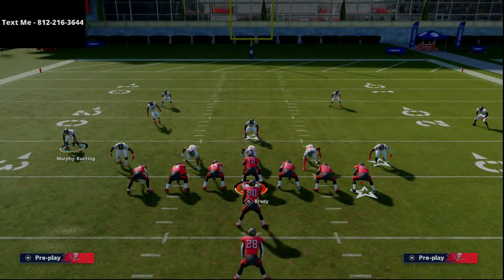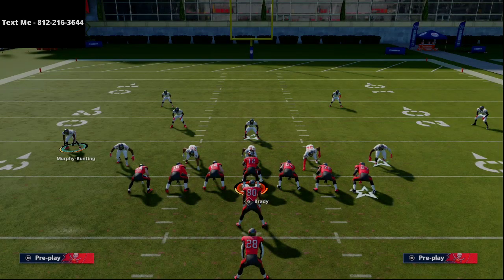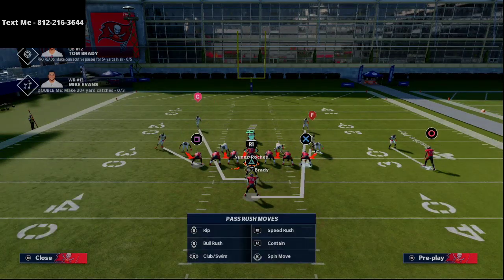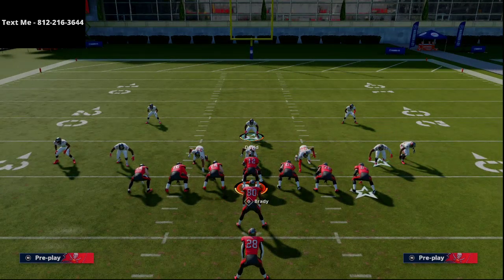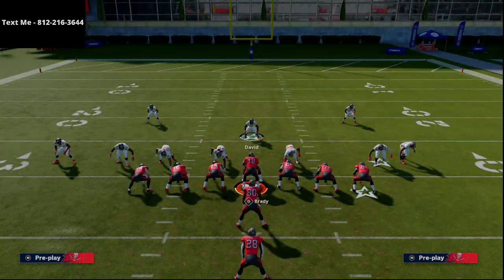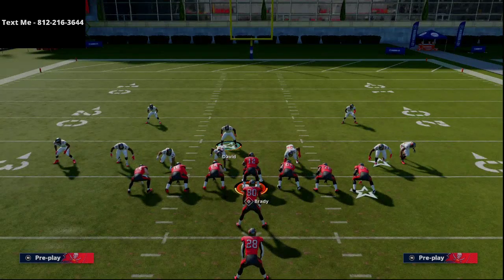So we've got auto-flip on. As you can see here, the corner — he should be on the right side. So if you see something like this, just flip it. Or you could just man-align. What you'll see is when you man-align, it's going to bring him over. You want him on the strong side of the formation. From there, all we're going to do is shift our line to the left. We're going to crash our line out and sit right in here with Levante David.